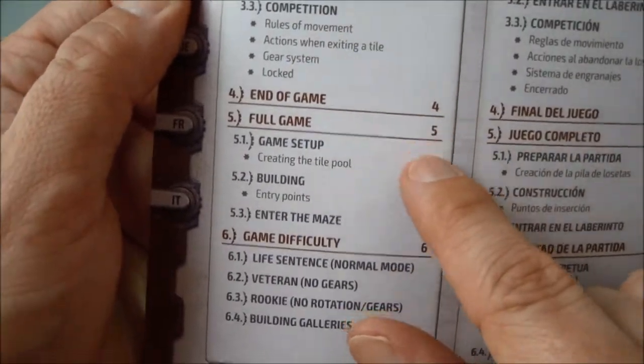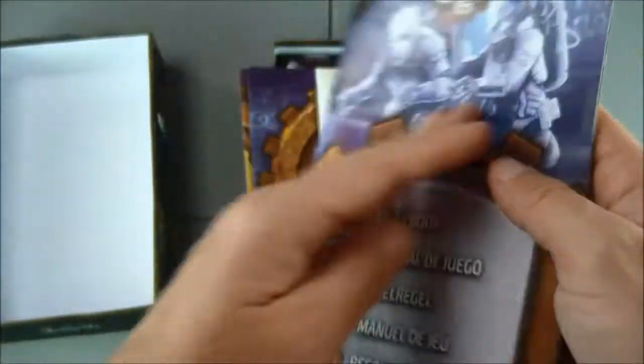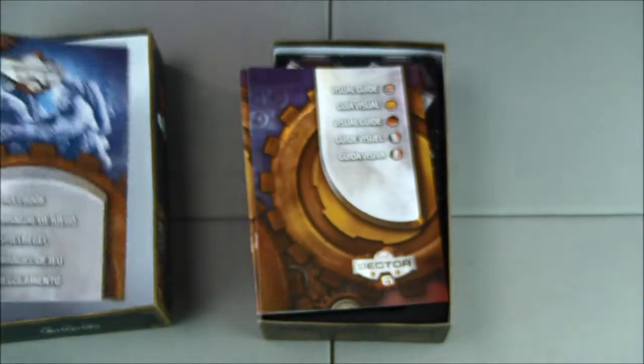Page 2 end game, page 4 full game — so we're only looking at 4 to 6 pages of rules. Nice.